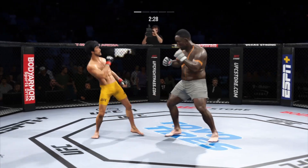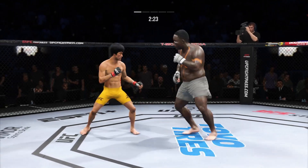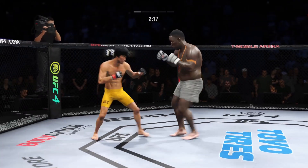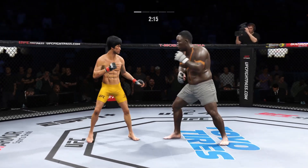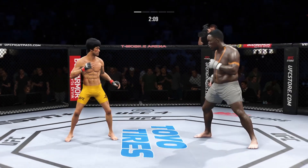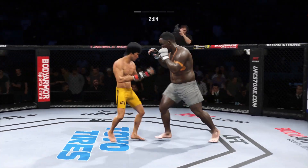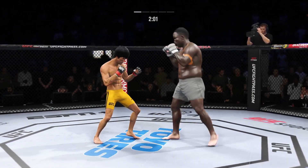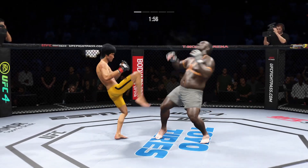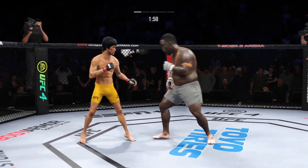He closes the distance, gets the single collar tie. Try to establish that jab. Nice counter left hook. Lee's head kick attempt — that one is blocked. He's cutting down to size with these beautiful leg kicks. He's got to flip his hip into that kick. Big head kick connects. Then connects with the right hand — pretty good punch, that one.